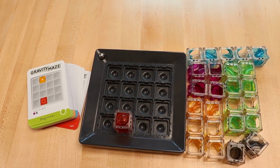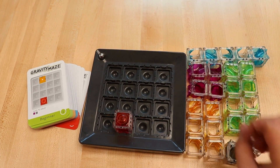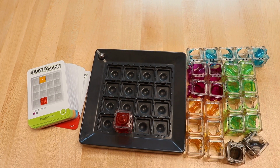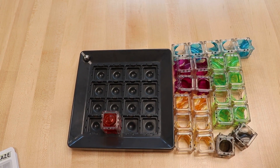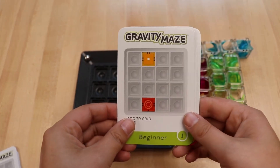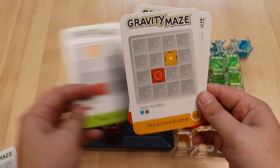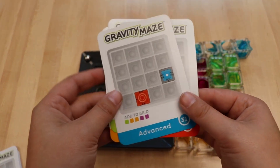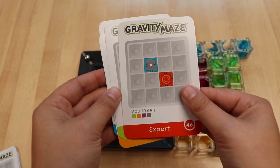With this game you're going to use these colorful towers to try to get that marble into this red box. You will use one of 60 challenge cards to solve your maze starting at beginner, moving up to intermediate, onward to advanced, and soon you'll be an expert.